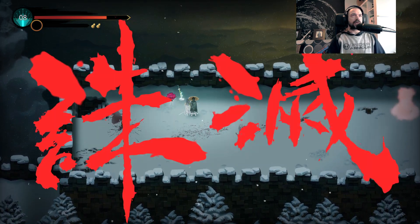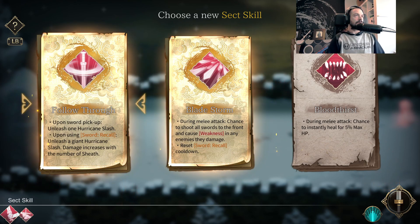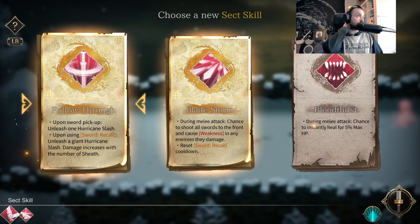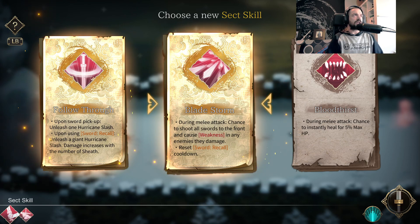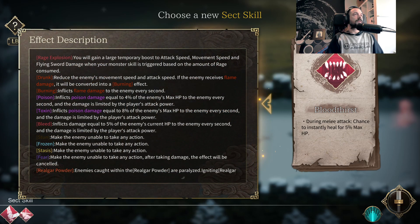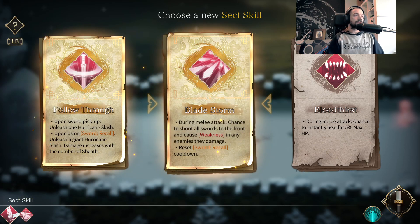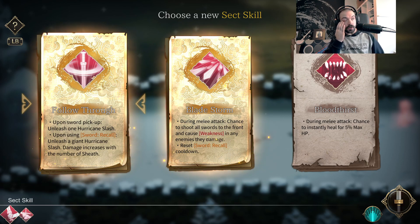Oh, we got a Death Lotus — and what do we got for skills? Bladestorm. Upon sword pickup, unleash hurricane slash. Using sword recall, unleash a giant hurricane slash — slash damage increases with the number of sheathed swords. What does left bumper do? Oh, cool. That's handy to have. Damage increases with the number of sheathed swords.